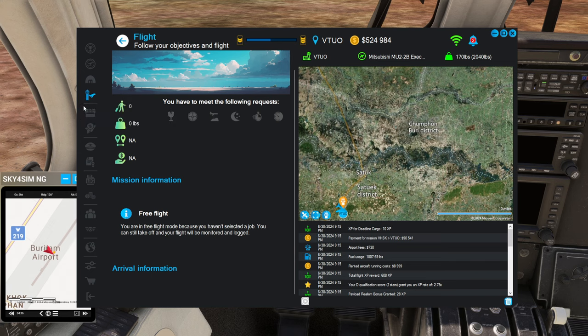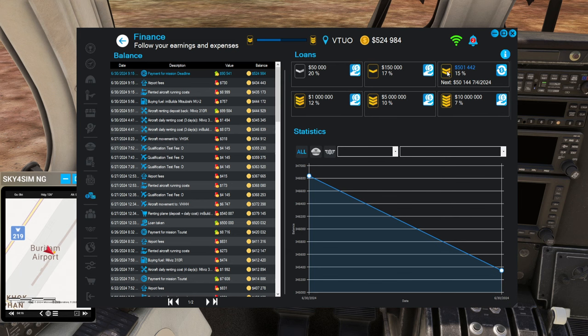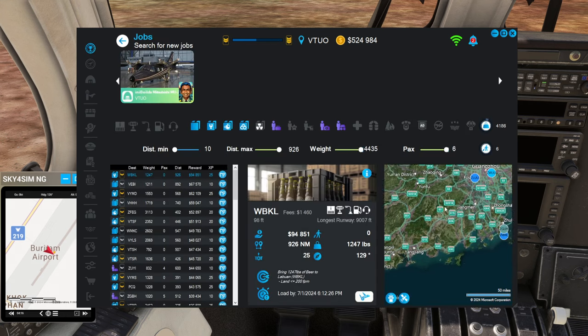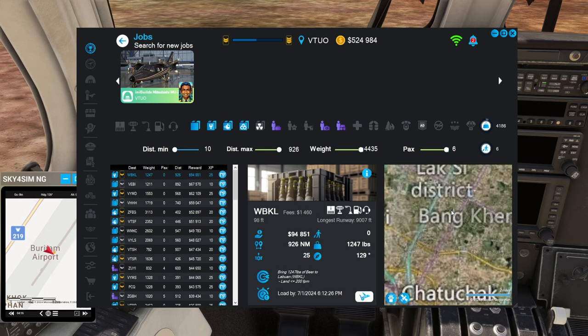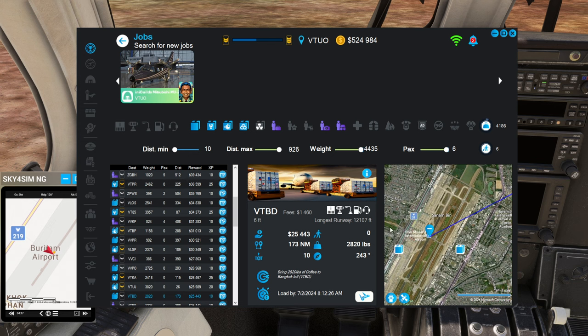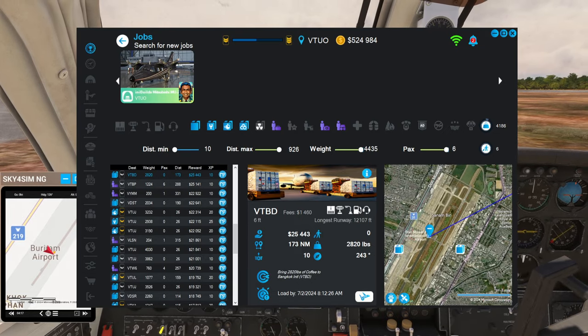We got our money and I could repay the loan now. But no hurry — I'll just wait one more flight with that. Hopefully we can get something to Bangkok. At that airport near Bangkok there's stuff — it's the international airport. It's only 173 nautical miles — VTBD — that's like a little bit less than an hour. But I don't think I'll handle it this time. I've had a long flight, so personally I'm going to call it quits here.